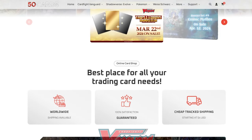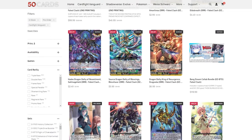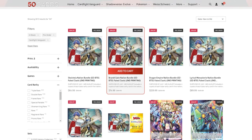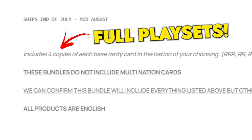If you haven't heard of 50 Cards already, it's an online website where you can pick up Vanguard singles, play mats, sleeves, deck boxes, whatever you need for Vanguard. You can also pick up some bundles to make it easier to update your decks by getting full play sets of every single card you need for a specific nation. You can also get an additional 5% off when you use code Nexus.